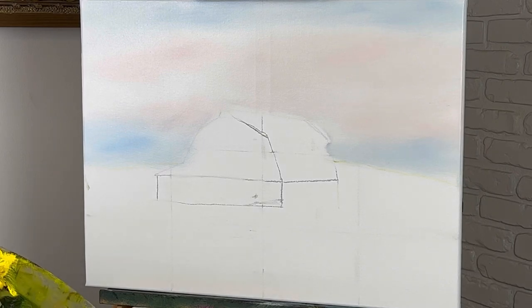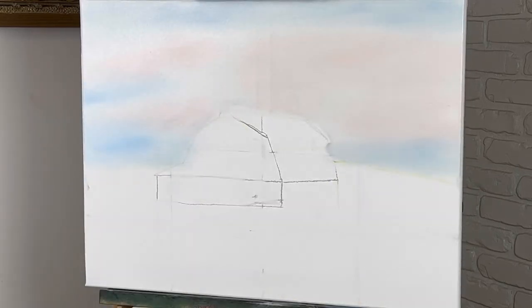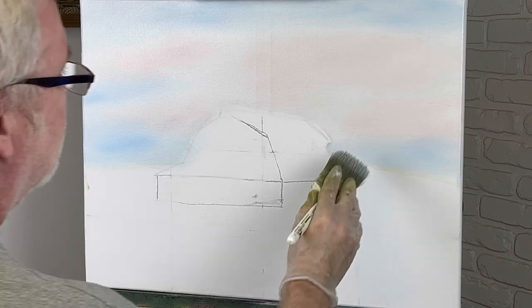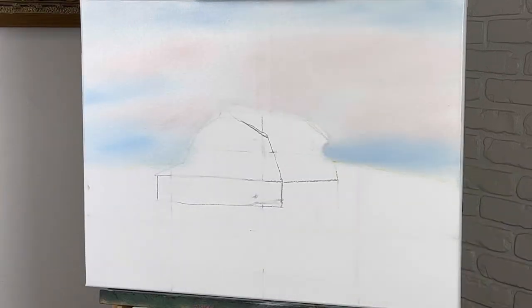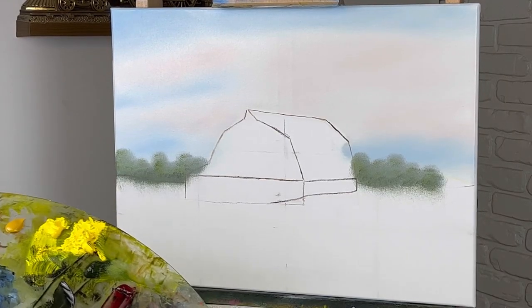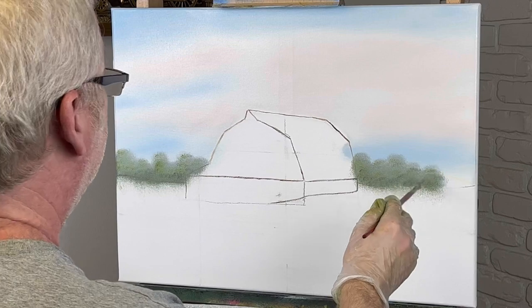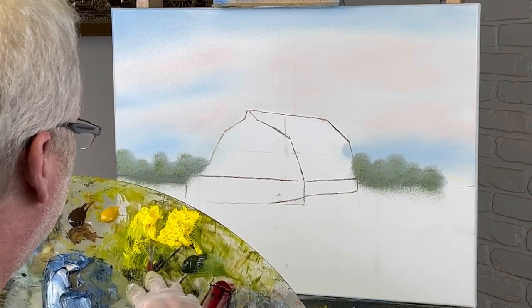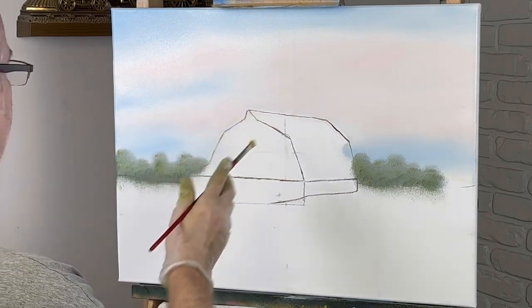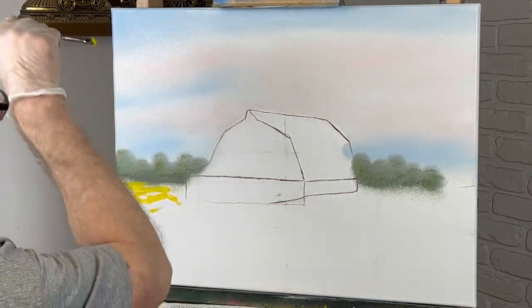Let me stand back and take a look. I see a spot right here. There's trees on that side so I'm not too worried about that. Maybe a little darker right here. So what I'm doing here — I went ahead and sketched out my barn so I wouldn't lose its shape when I put the sky in. I put a few background trees in, so some of this will probably be covered up. Now I'm going to go ahead and work on my grass.